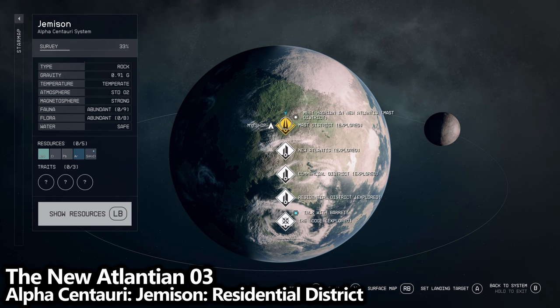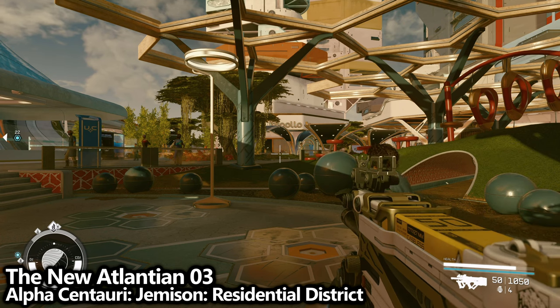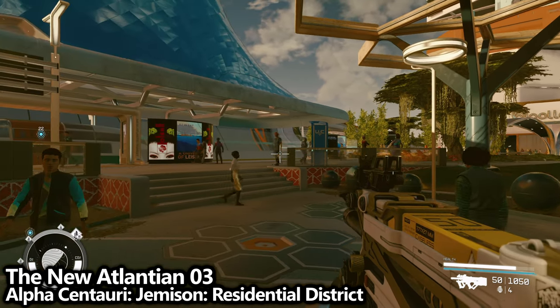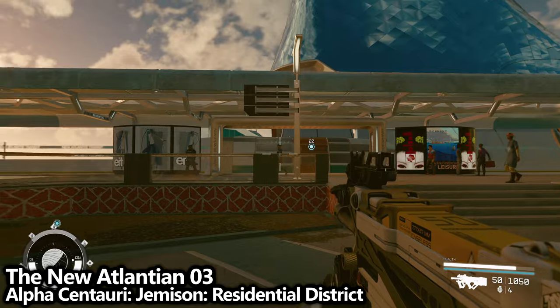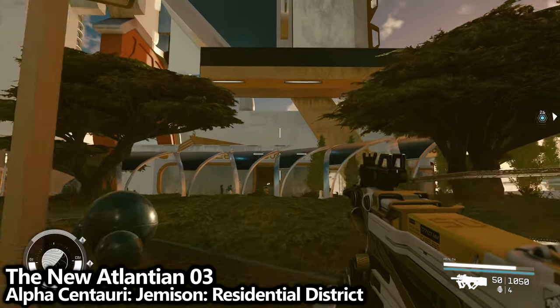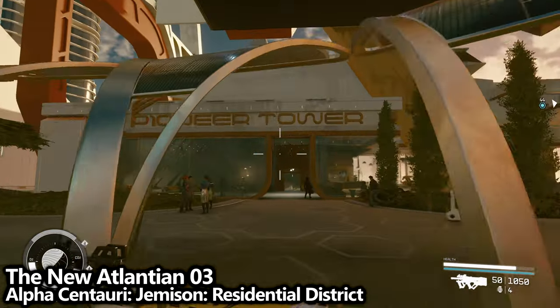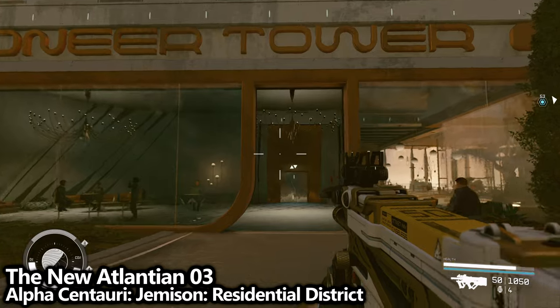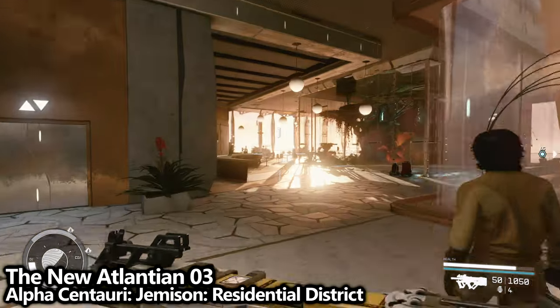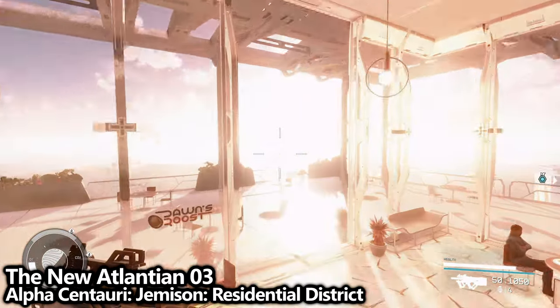Same system, same planet, same area roughly. You can fast travel to the Residential District or use one of the tramcars. As soon as you're here, usually right behind you from where you spawn is the Pioneer Tower. Go to the Pioneer Tower, go through the lobby into the balcony. There are three little tables on the balcony, and one of them will have the New Atlantean number three.